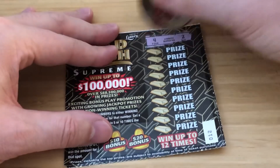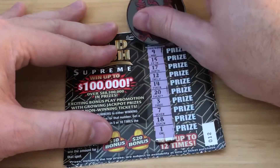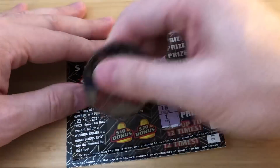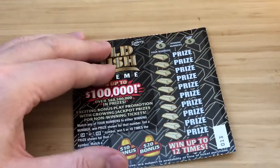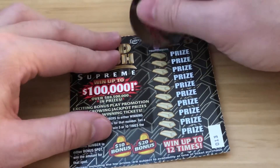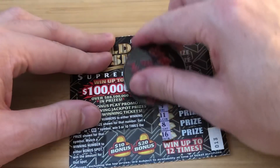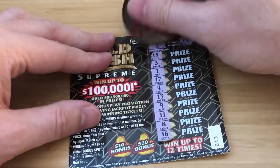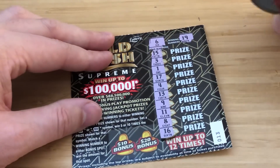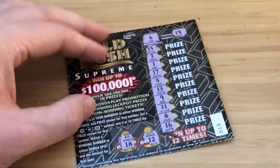Ticket 12 — I need a 4 or a deuce. No 4, no deuce. No dice. Ticket 13 — last ticket in the roll I bought. Looking for 6 and 19. Just making sure it wasn't a 16 by some chance. No dice on ticket 13.